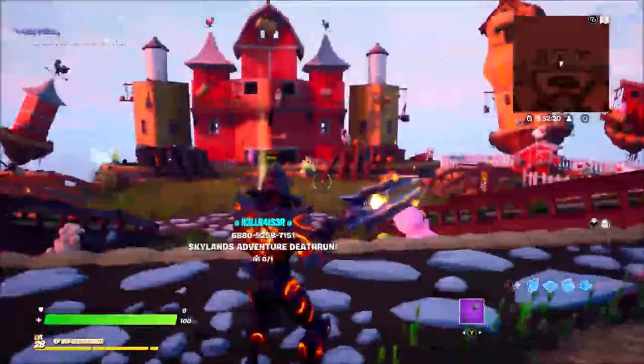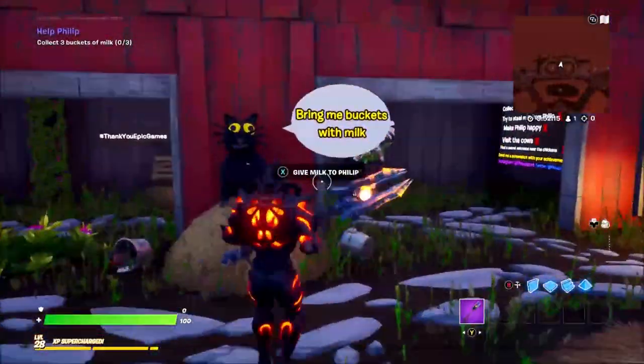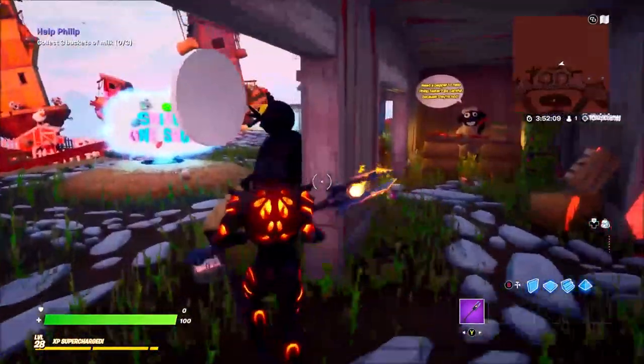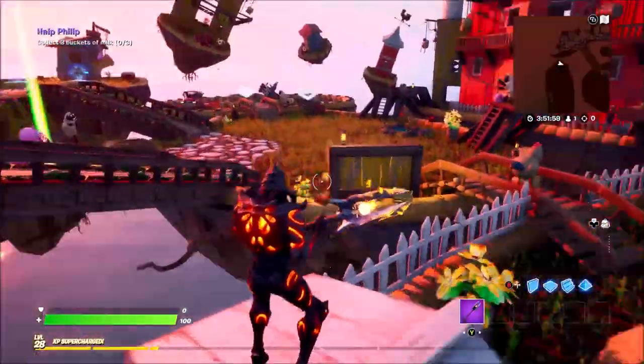What it's going to want you to do is come up to the top here and talk to this cat, and it's going to tell you to bring some milk. You can also do these little achievements on the side here, so let's get on with it and find some milk. Here is the first one.